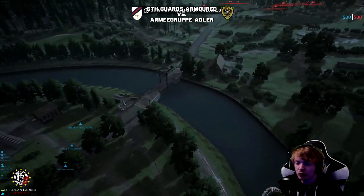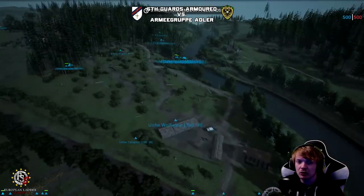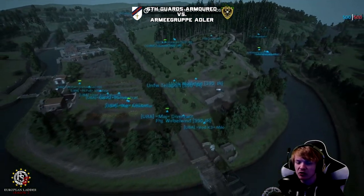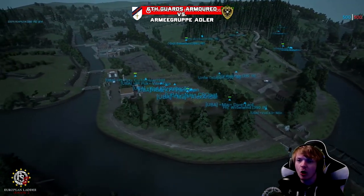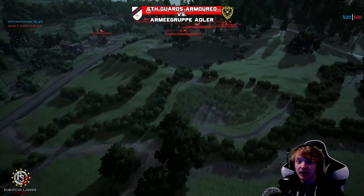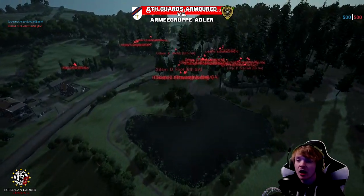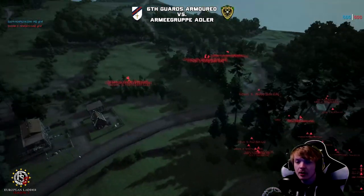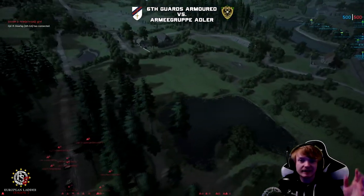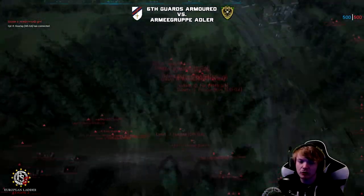The defenders can actually move across the river if they wanted. But it looks like the Armour Group Adler guys have decided they're not going to move across — they're going to hold their side of the river. This allows the 6GA guys a huge advantage, because that means they can push out and basically claim their side of the river. It's still going to be hard for the 6GA guys to move across though.